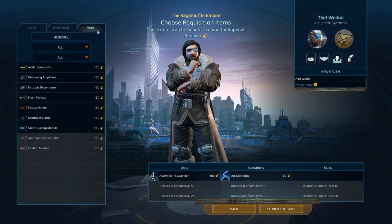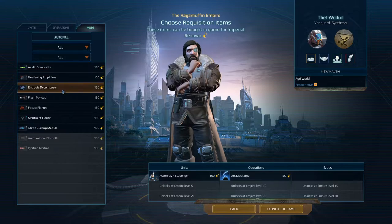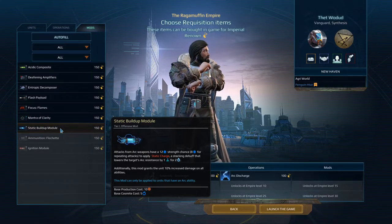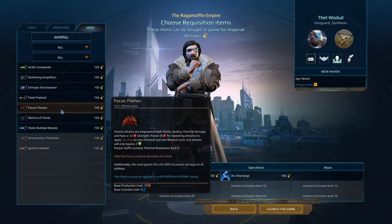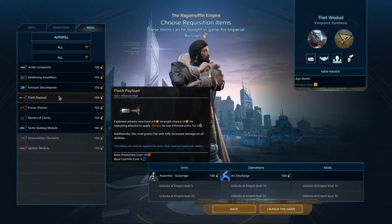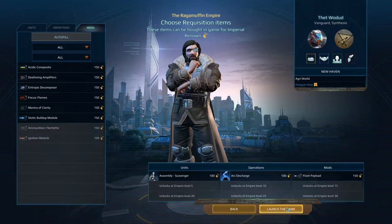Mods are things you can put on your troops to modify and differentiate them. Static Buildup Module: attacks from arc weapons have a chance to apply a static charge, which lowers lightning resistance. Flash Payload: explosives have a chance of blinding enemies. Yeah, we'll take that — we might not even unlock it later on, but we'll consider it.